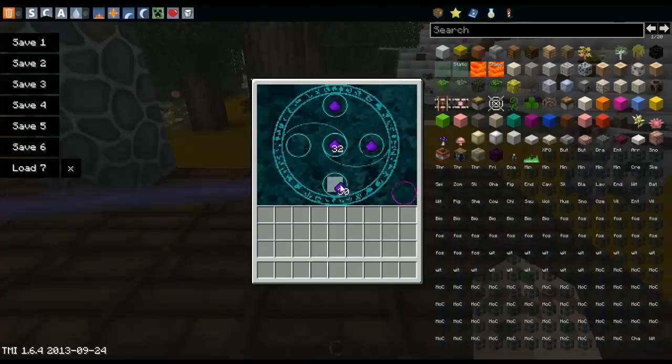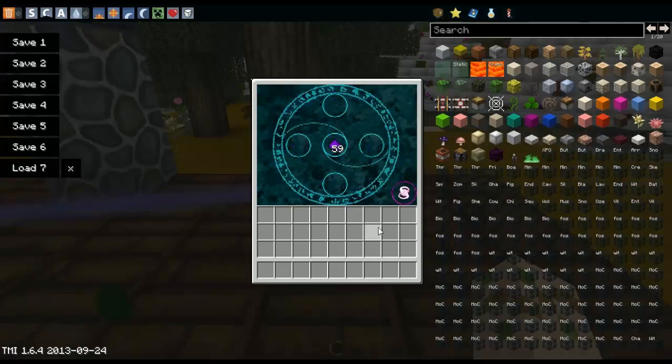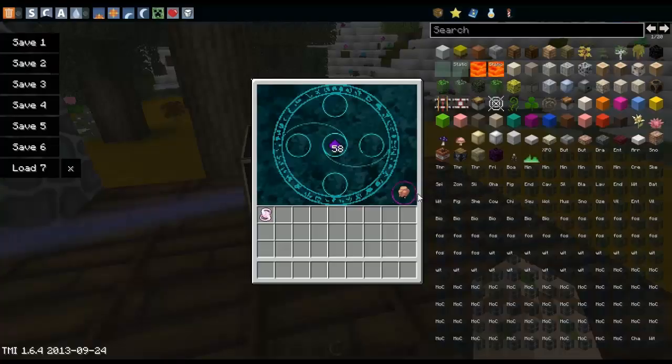For the arcane essence, you need a minimum of 5 arcane ash, and you just put them in all the open slots. And there's your arcane essence. For the earth essence, you need a dirt, 2 stone, and obsidian, and you put them in this pattern. And there's your earth essence.